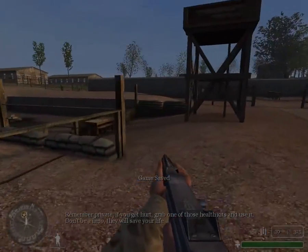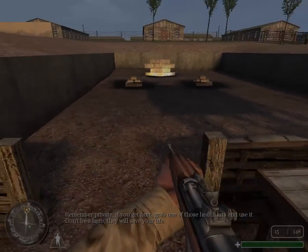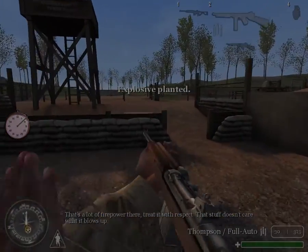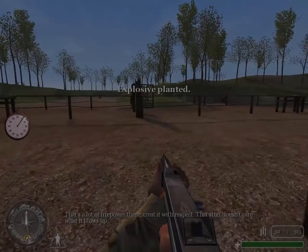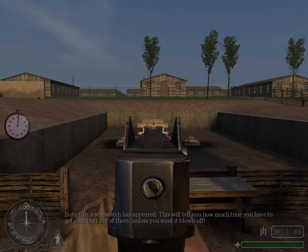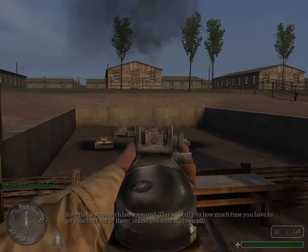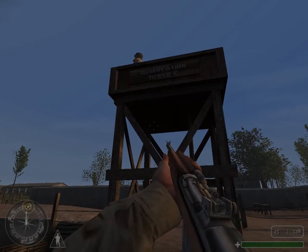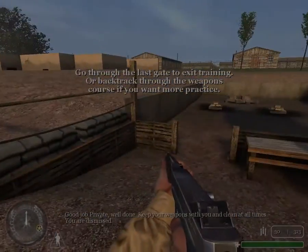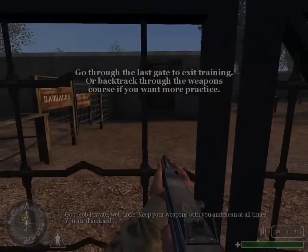Remember, Private — if you get hurt, grab one of those health kits and use it. Don't be a hero. They will save your life. That's a lot of firepower there. Treat it with respect — that stuff doesn't care what it blows up. Note that a stopwatch has appeared. This will tell you how much time you have to get your butt out of there unless you want it blown off. Good job, Private. Well done. Keep your weapons with you and clean at all times. You are dismissed.